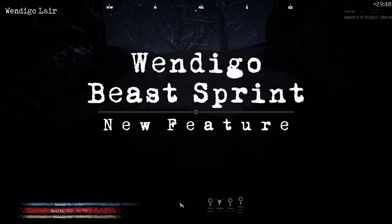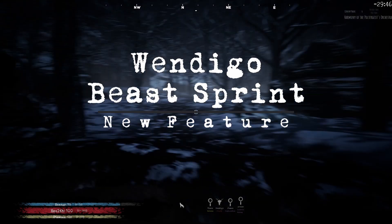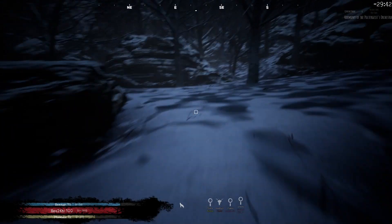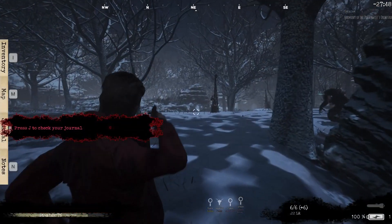Beast sprinting has been added — the Wendigo can now run on all fours when sprinting. This is a unique animation that makes this monster more distinct and shows off its animalistic nature.